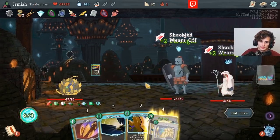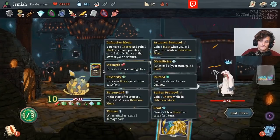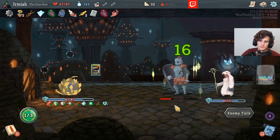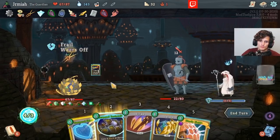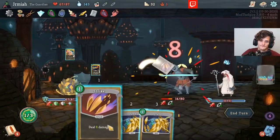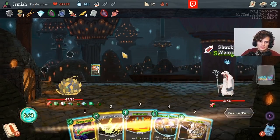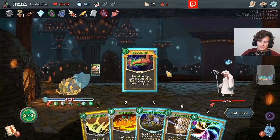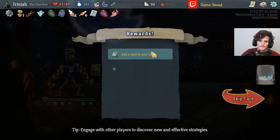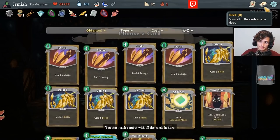The foundation of every deck is the ability to not die. Look at that. The next turn is a Lethal. Another Amethyst — I need to socket these. I can socket one into the Twin Slam and one into the Piercing Hide.